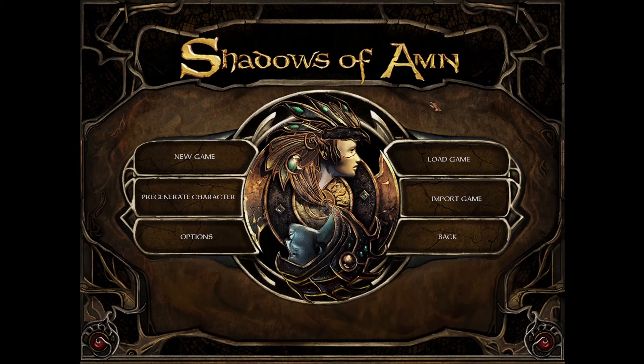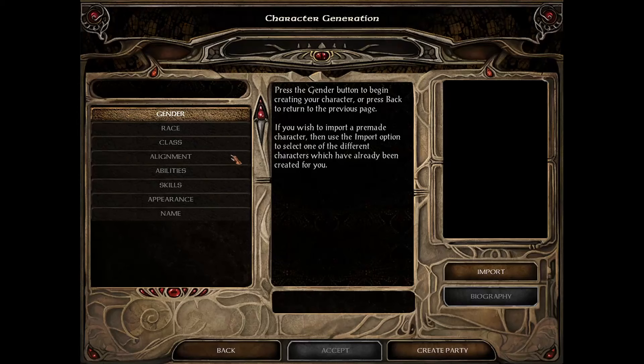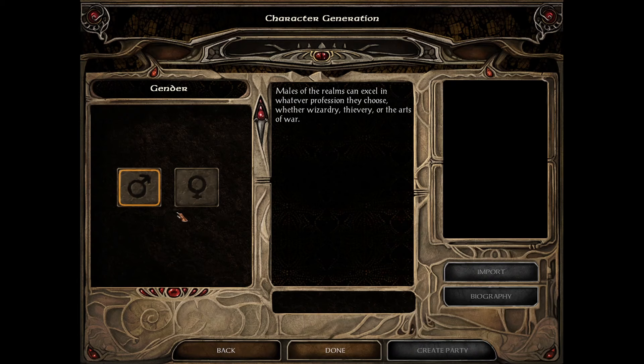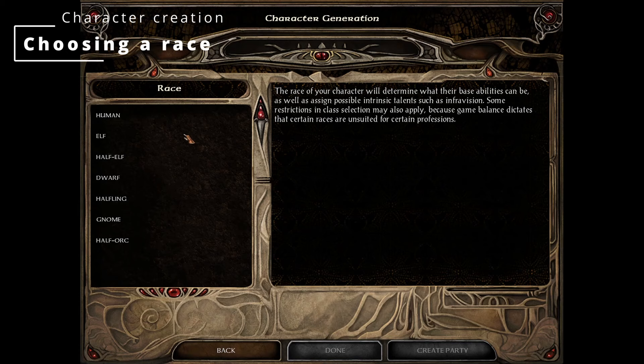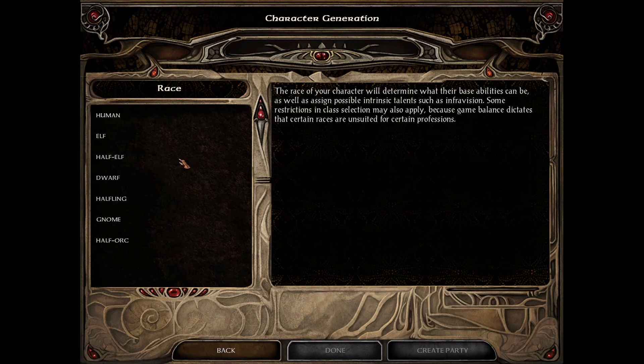Let's begin with character creation. The first thing you'll do is create a new game and be presented with the character generation screen. This is where you create your main character — very familiar to other RPGs. You can pick your gender: male or female. In Baldur's Gate, this is completely irrelevant — no stat changes, no attribute changes — so just pick whichever you prefer. Then you'll be presented with a race selection.